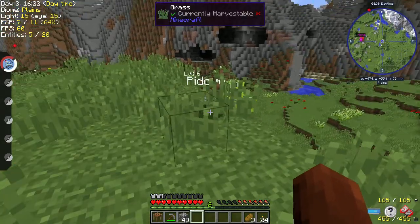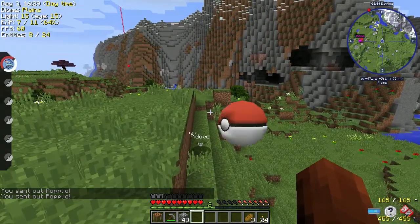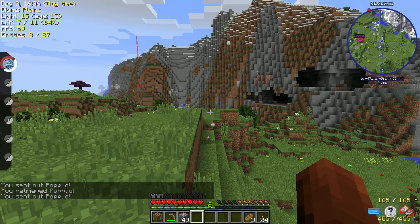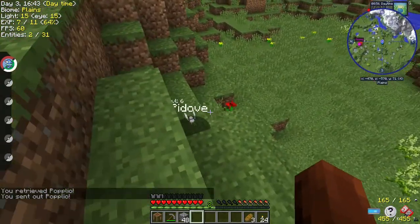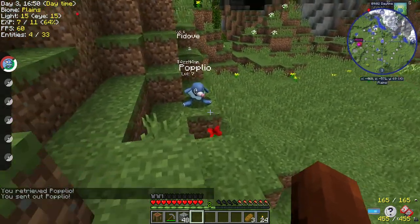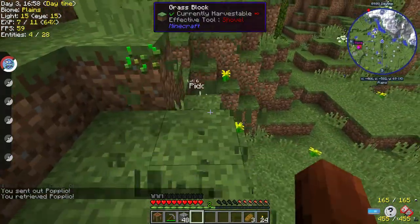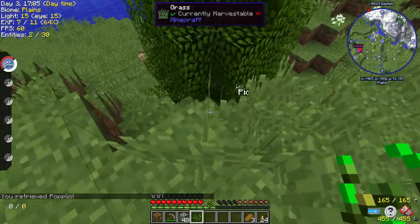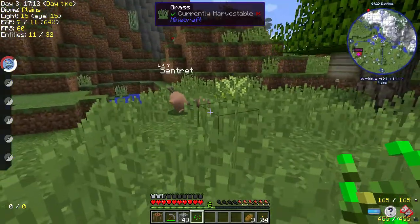There's a Pidove — I'm level 10, I could probably kill this. Fight it, get him! It's really hard; my guy is way bigger than this tiny thing. I'm leveling up my Charmander. There's a teeny tiny Lillipup down there. He's taking damage — it's a Sentret! Oh, I almost one-shot that guy. Hold still Sentret, I want to hit you — got him! He's level 8. I probably should have healed up first.